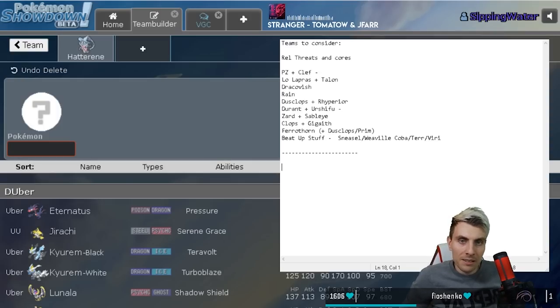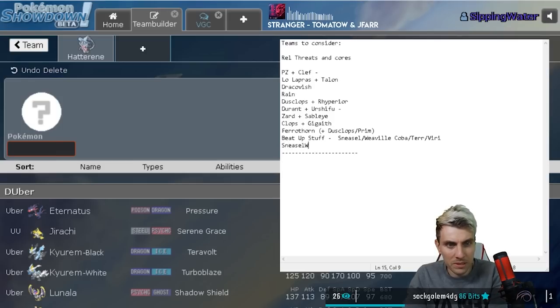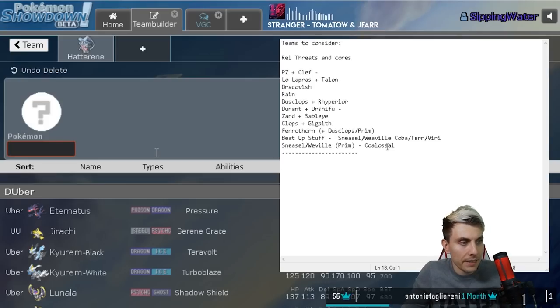Whether or not you want to go completely safe and go scarfed Sneasler - I don't know if it's worth it, but it would then guarantee your Colossal setup 100% of the time. Colossal is actually something I haven't even got on this list - that is 100% something you need to consider. And you've also got to pen in Primarina because Primarina gets Aqua Jet.